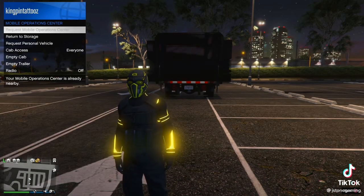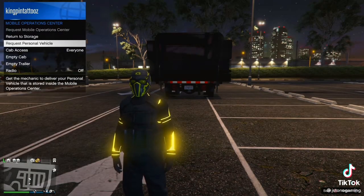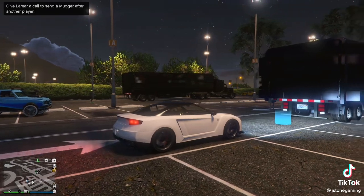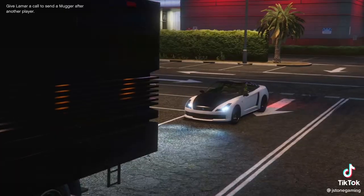Call out your MOC and request your personal vehicle from the MOC. Have your friend call out the vehicle he's given you and call out his MOC as well. Hop inside of the LG, pull it up to the back of your MOC, and tap right D-pad to store it inside.